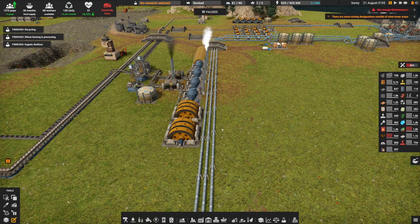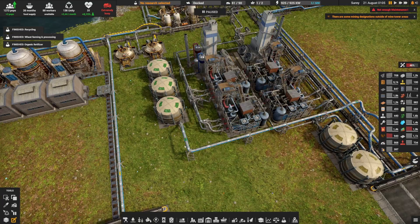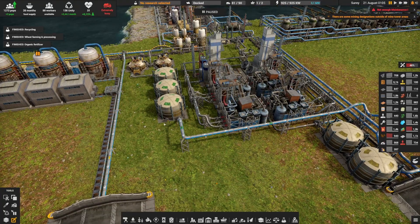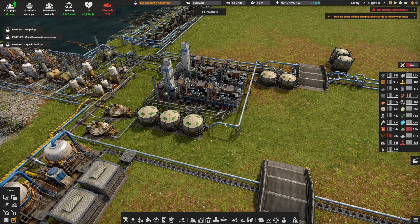We also have a lot more pipes over here than before. The first one is coming from here — this is my acid storage. I probably don't need that much storage but that's fine, we can take that out later. And we have this pipe over here going on the other side.